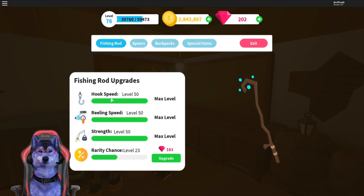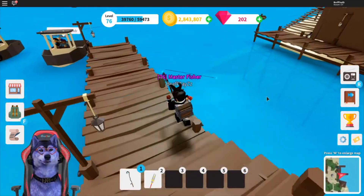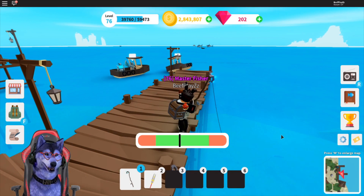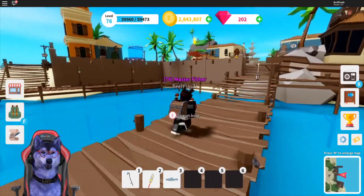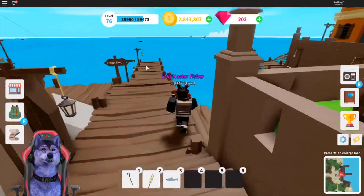As soon as the fish hits the hook and catches, it will be instant. And strength — it's better if I show you. So strength, what it does, if you put the rod into the water, as you can see, it goes really, really slow at low level. But as a low level it goes super quick. As soon as you max that out, you're going to find leveling up super, super easy.